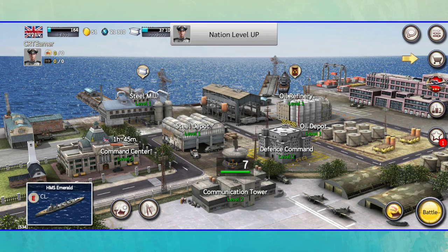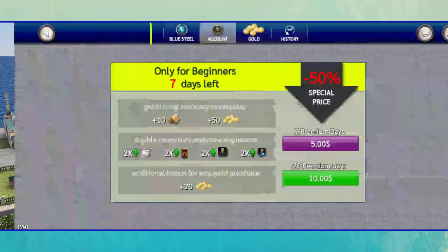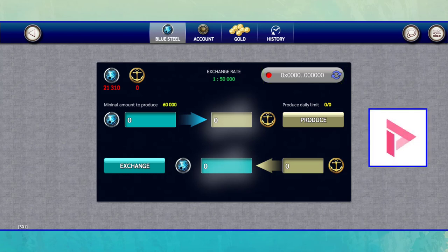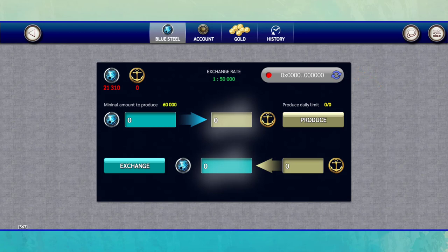To withdraw your money from this game, tap on this button, then go to the Blue Steel section. First, you must connect your Play Wallet to this game. Play Wallet is the main wallet of Wemix games — to withdraw money from Wemix games, you must download it from the Google Play Store. After downloading and installing Play Wallet, tap on this button to connect it to the game. Each 50,000 Blue Steel is worth 1 Anchor, and you need at least 60,000 Blue Steel to produce Anchor. Each Anchor is worth about 1.5 cents at the time of video recording.